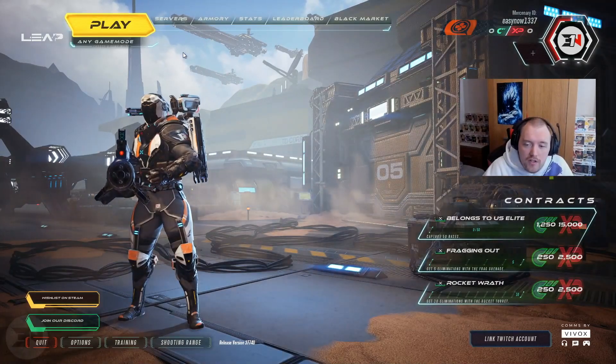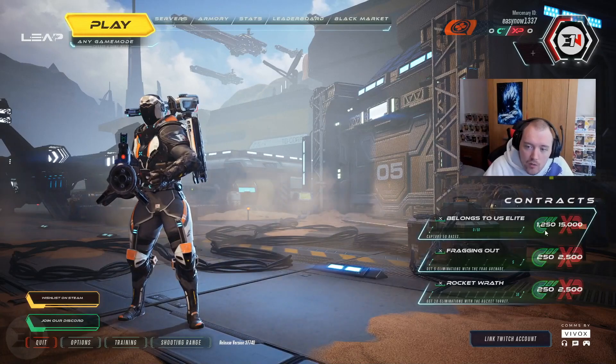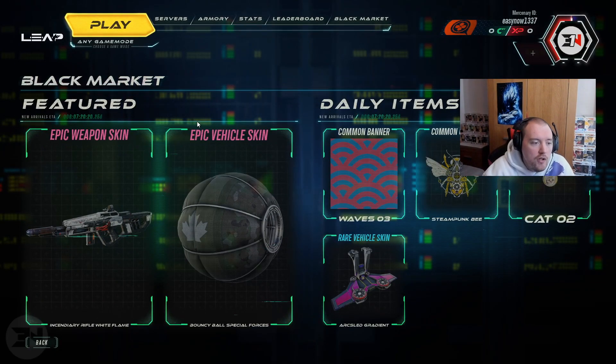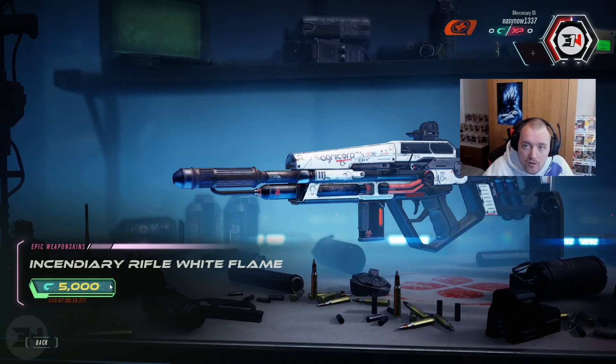This is the starting screen. You've got Contracts, which are challenges that earn you credits and XP. Credits are used in the Black Market — I'll show you that very quickly. You can buy skins for your weapons and stuff using around 5,000 credits.